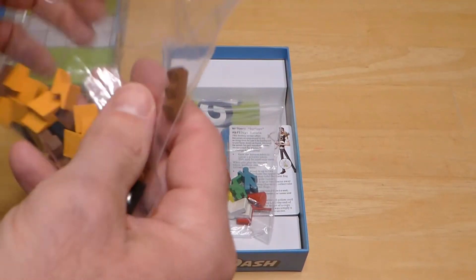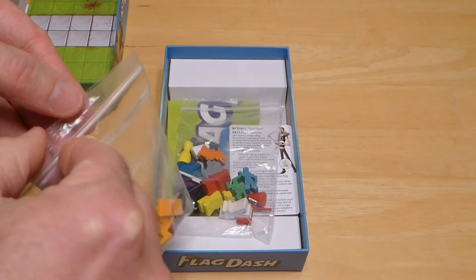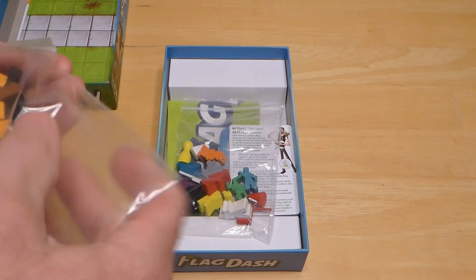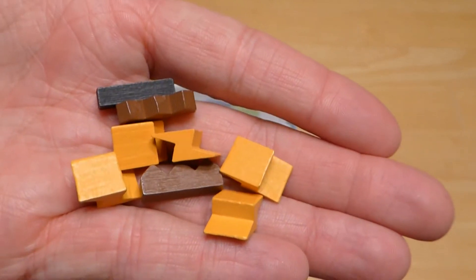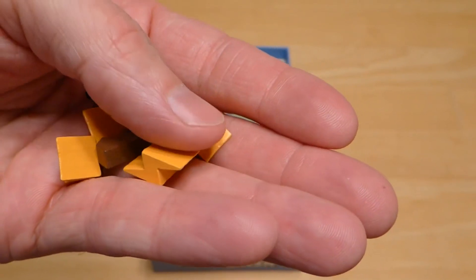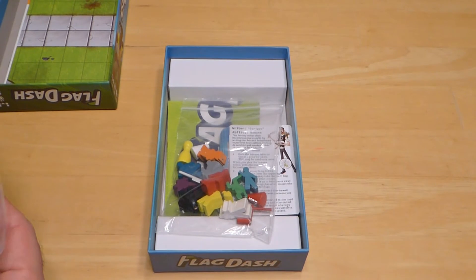One of the neat things that came with the deluxe edition I got were these upgraded tokens for energy and some of the wall pieces as well. I really dig these energy tokens — they're really nice and look great when you get the game all set up.